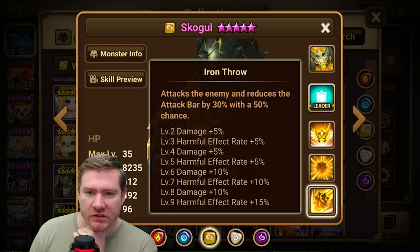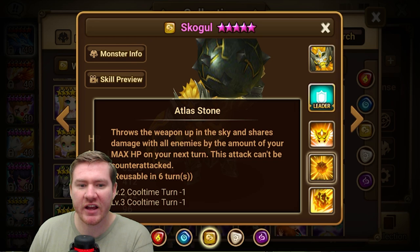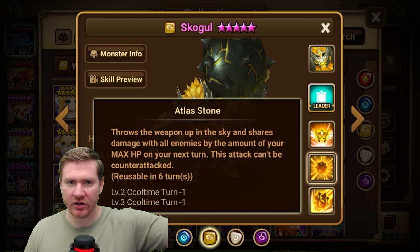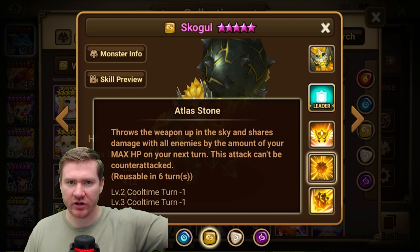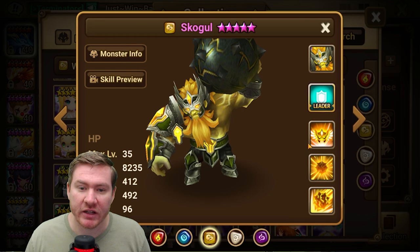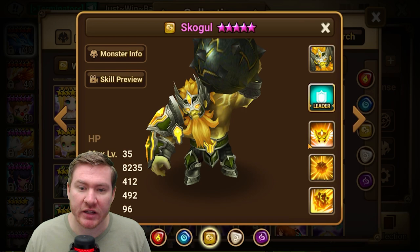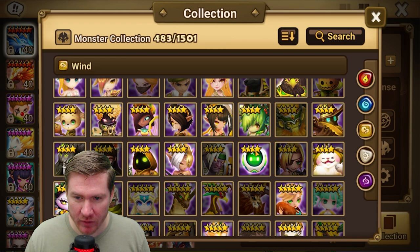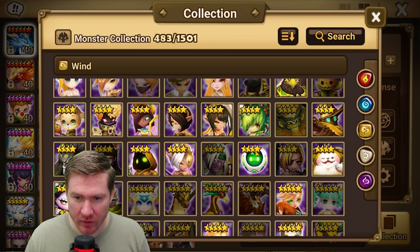The twins, of course — don't pick anyone who's a fusion. Skogel is probably worth mentioning; he's a killer in guild wars. He reduces the attack bar, and has this mechanic where he throws his weapon into the sky and on his next turn it falls as a big AOE hit proportional to his base HP — it can do a ton of damage. You basically have to kill him before that hit lands or be well-prepared to take it. Really good in guild wars.